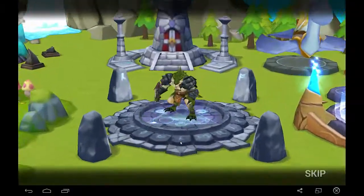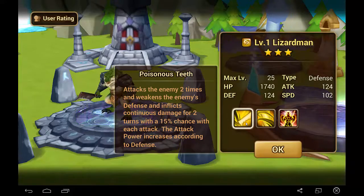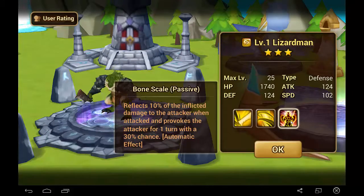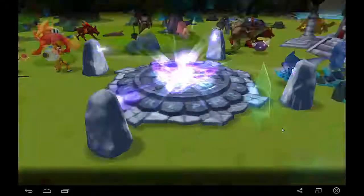Another new monster — looks like we got the Lizard Man. Attack power increases according to your defense, and you might lower defense as well as inflict continuous damage — that's a lot of stuff for a basic attack. His second skill also scales with defense and attacks all enemies with continuous damage. His passive redirects 10% of the damage — kind of like a blade mail — and might also provoke with a 30% chance. So you'd want to build him really tanky if you use him. I'll check him out later, but I don't think he'll be taking my main team either.